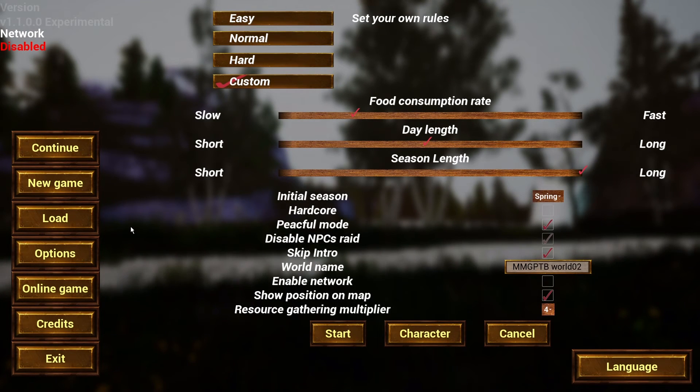Hello everybody and welcome back to Man Meets Games. I'm Human and this is Crossworlds Escape. Since I switched over to the version 1.1 experimental branch, my game was kind of buggy, so we're switching to a new game.